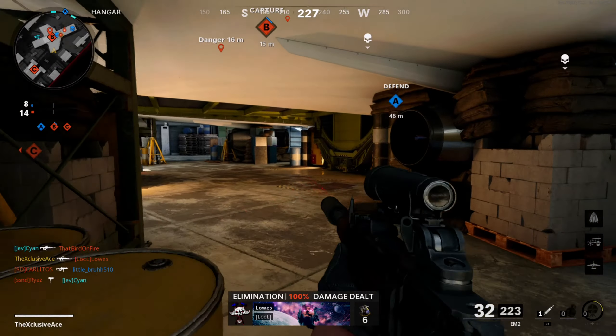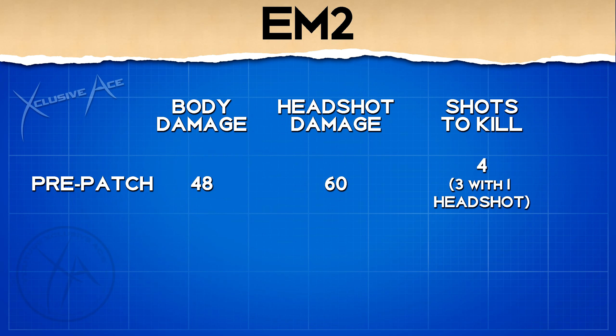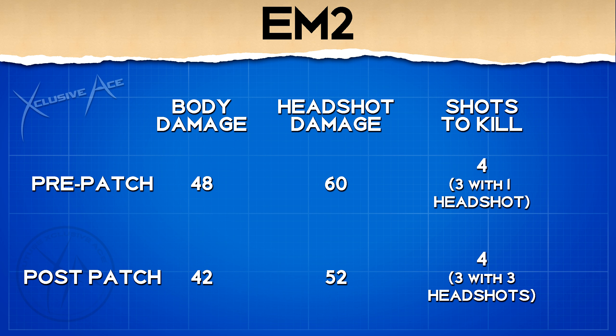Starting off with the EM2, the first thing they did is reduce its maximum damage from 48 down to 42. For the base version of the gun with no attachments, it still takes four shots to kill to the body. However, previously it only required one single headshot mixed in with those body shots to get a three-shot kill with an amazing time to kill, whereas now you have to hit every bullet to the head to get a three-shot kill.